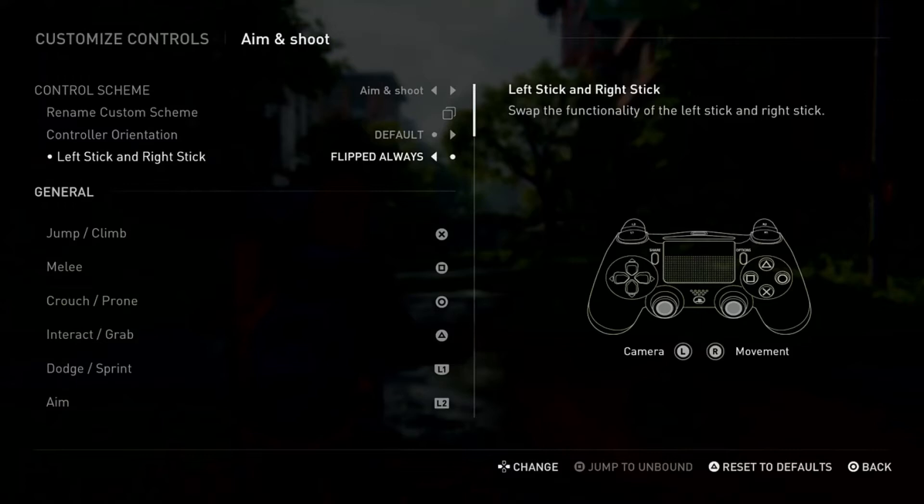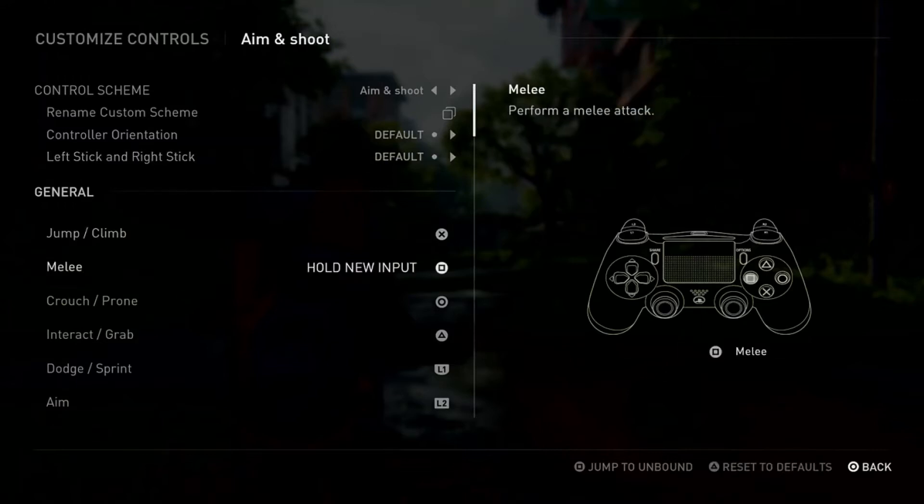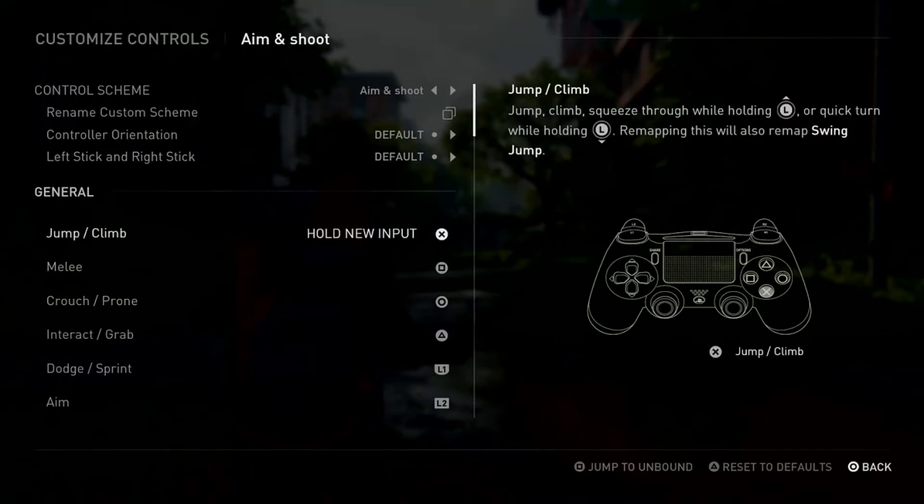If you want to change any button to another button, you just go to that button in the options. For example, I want to change Jump and Climb to motion sensor. To assign motion sensor, just go to that button and move your controller — you'll see it changing the button to motion sensor.